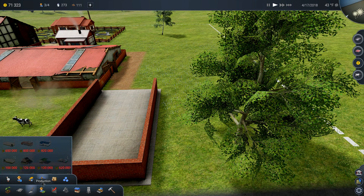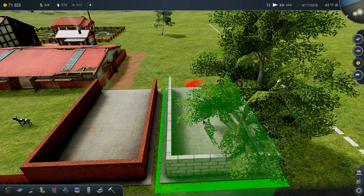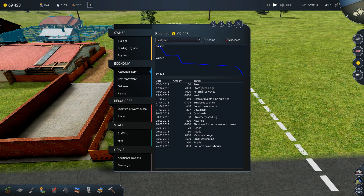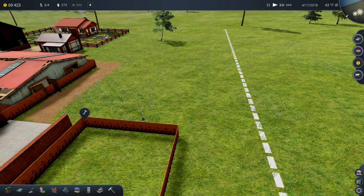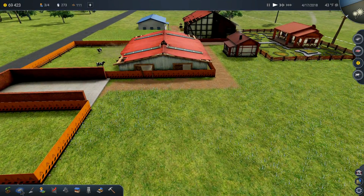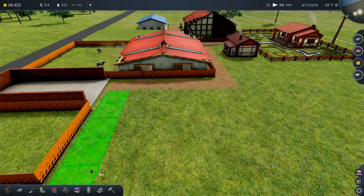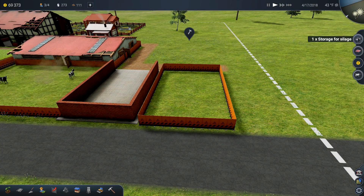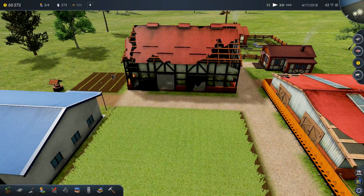Manure is out of production because it produces from this building here. I'll rotate it by pressing R and place it up here. I'll cut down that tree for a little bit of money — maybe a hundred bucks — and then add a dirt road so workers can access it. They're going to come and build that now.